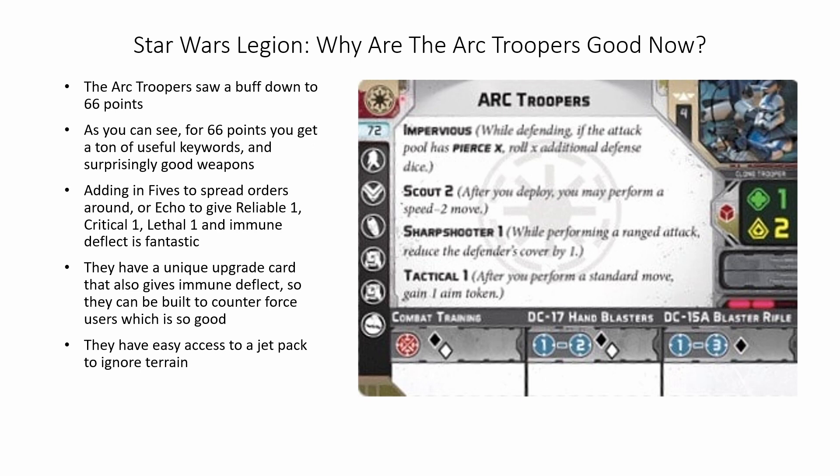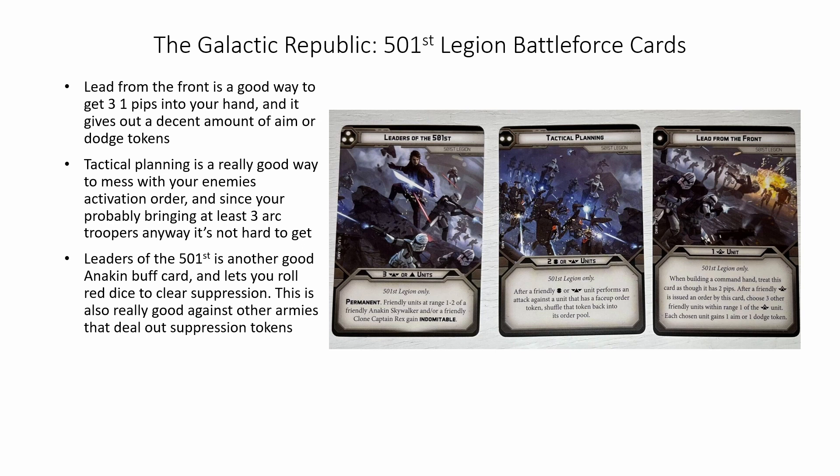That, combined with everything else we've talked about, is what has brought the 501st to the forefront of everything. Lead from the Front is the first command card for the 501st Legion, and it allows you to give out a decent amount of aim or dodge tokens — a friendly commander can choose 3 other friendly units within range 1 and have them gain an aim or dodge token. For a 1-pip, this is extremely strong and extremely useful for the Republic, who need access to these token generation methods. Tactical Planning is another fantastic card: after a friendly heavy or special forces unit performs an attack against a unit that has a face-up order token, you shuffle that token back into its order pool. Considering you're going to be bringing 4 arc troopers and 2 heavies, this is a great way to mess with enemy activation order and shut down the orders they've given. I absolutely love it — it is a really, really good card.